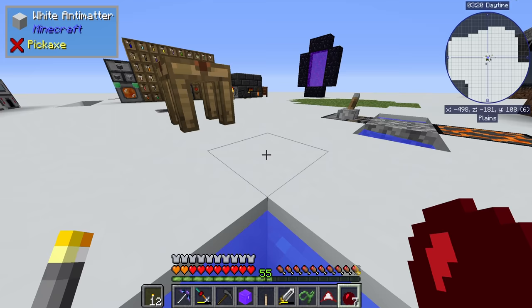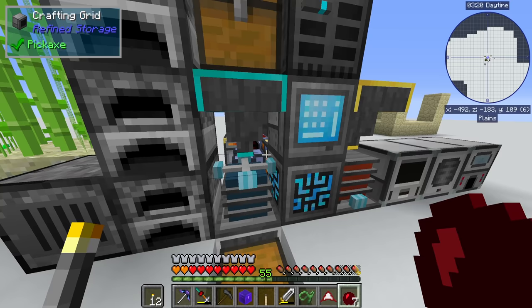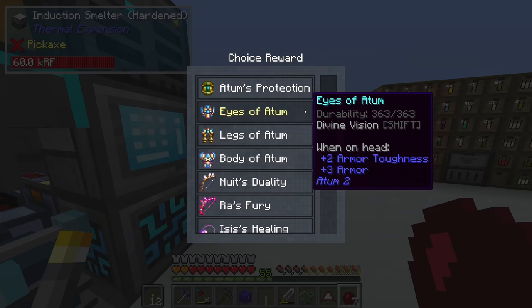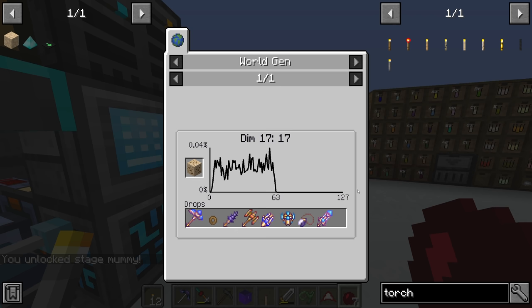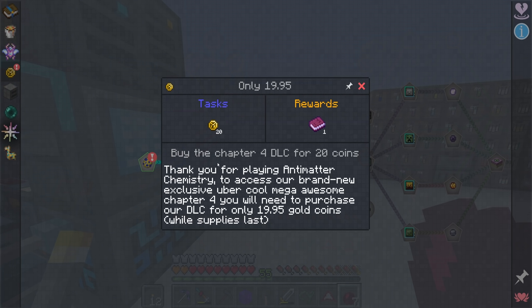Nice - let me dump some inventory because we're holding a lot of stuff we don't need constantly. We only have 18 coins - I don't know how we're going to get those last two coins. Oh, we got a choice reward - I'll have to go back to this because I don't know if any of those are useful. More recipes have been unlocked. We don't seem to have a recipe to make the coins, but you can mine relic ore for a 0.04% chance. It says 'thank you for playing antimatter chemistry - to access our brand new exclusive uber cool mega awesome chapter 4, you will need to purchase our DLC for only 19.95 coins.'